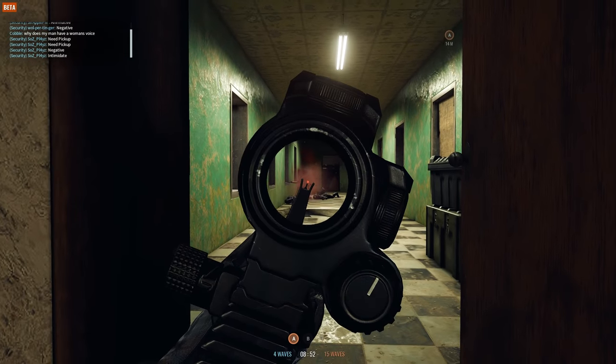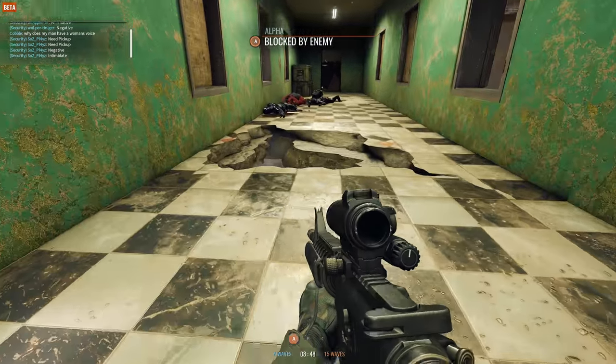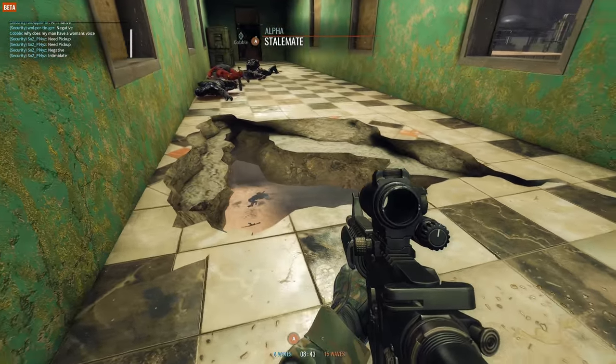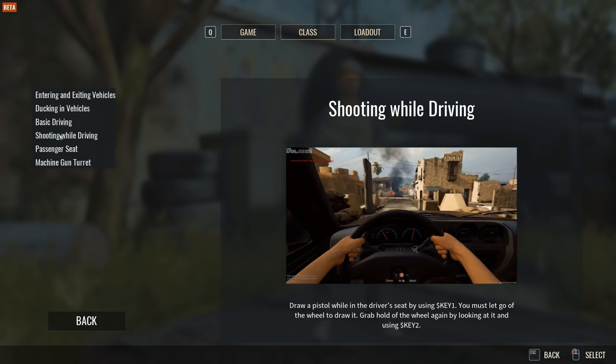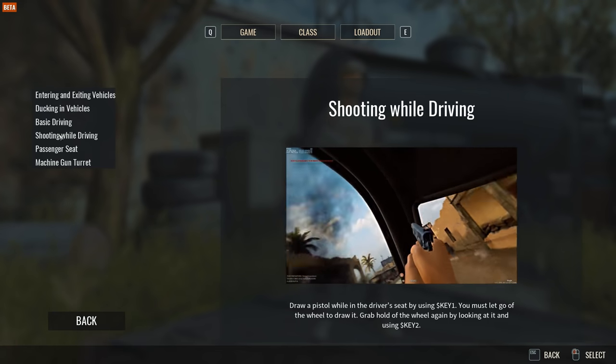You can also fire your weapon while inside a vehicle. You can fire pistols, SMGs, and short barrel rifles while staying inside the vehicle, but you will need to lean out of the window to fire longer weapons. Drivers can also fire while inside a vehicle, but they are limited to pistols and have to let go of the steering wheel before doing so.